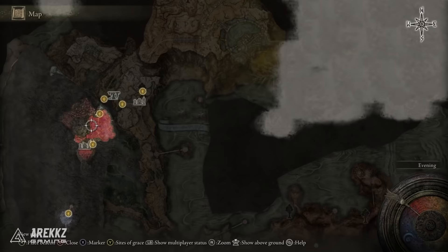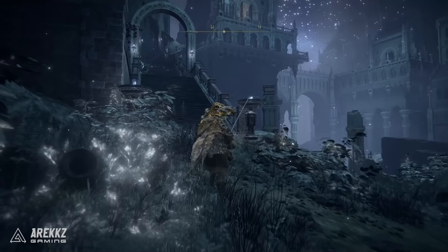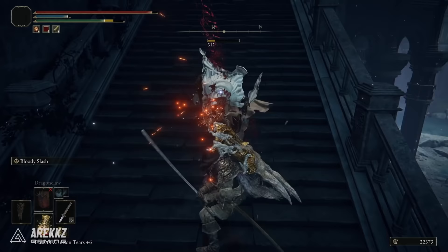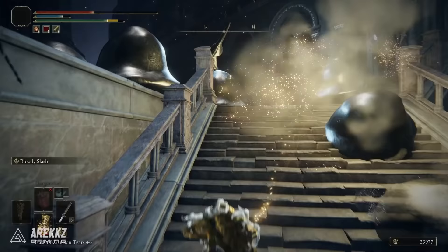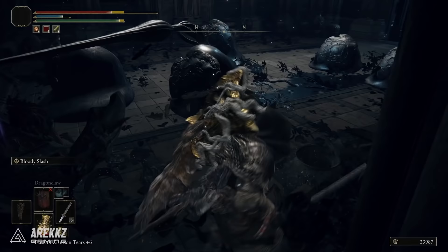Assuming you have ventured through Nocron and further over to the west to Nocstella the Eternal City, fast travel to this location and follow the route I'm taking. Run forwards and take the staircase up on the left — there's an enemy and some slimes you can work past. Go up the stairs, take a left, go through a small doorway. There are lots of enemies inside but you can bypass them, open the chest, roll before picking up the item, and that gives you Ghost Glovewort Picker's Bell Bearing number two.